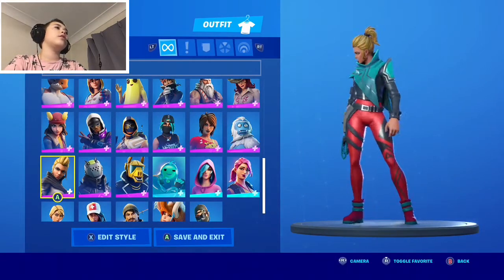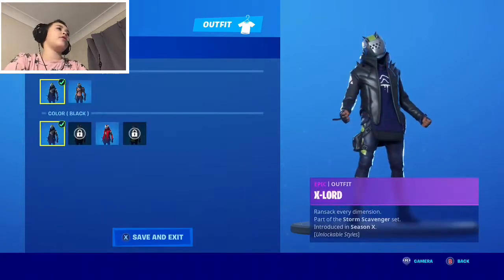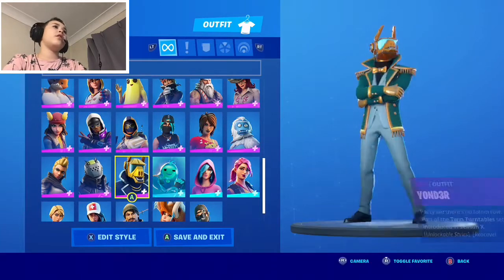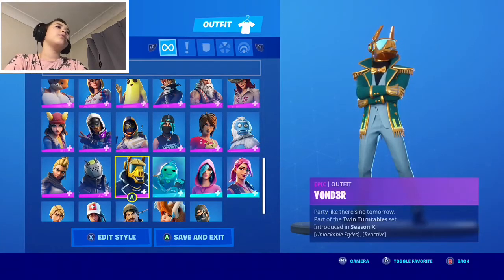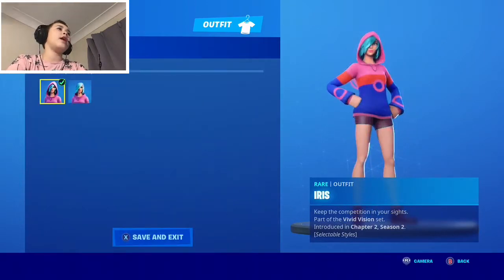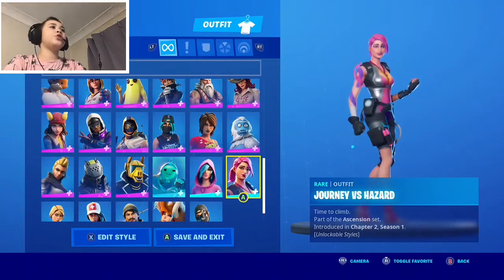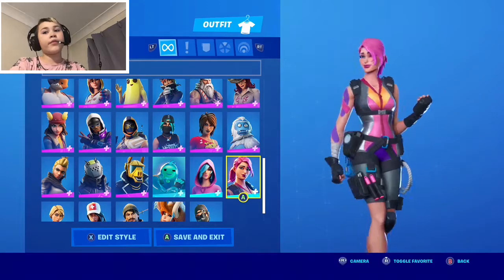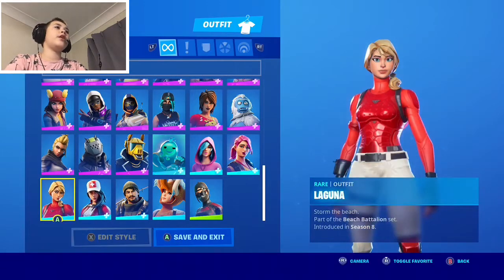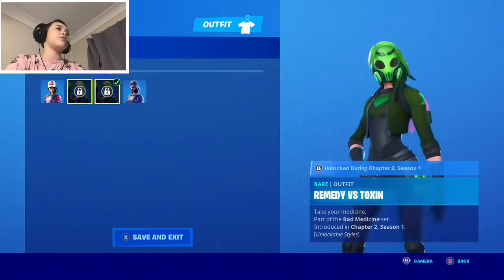Then there's Vega with different styles. X-Lord is one of the strongest skins. There's Yonder, Ripley versus Sludge, and Iris which is in the item shop right now for around eight dollars. Then Journey versus Hazard — one of my least favorites — and Laguna, which is one of my favorite skins.